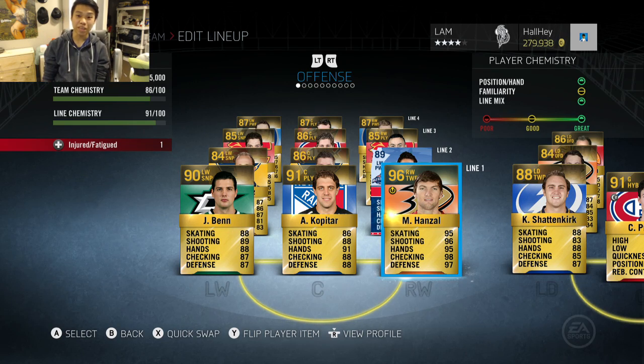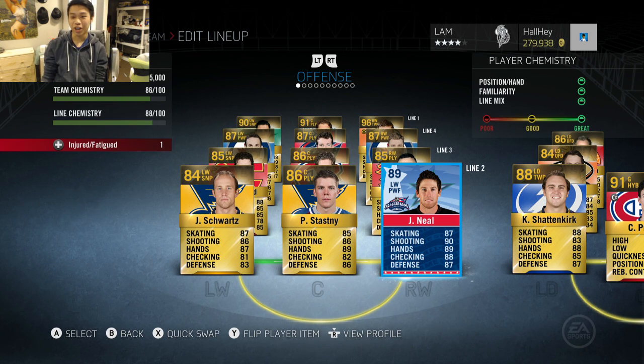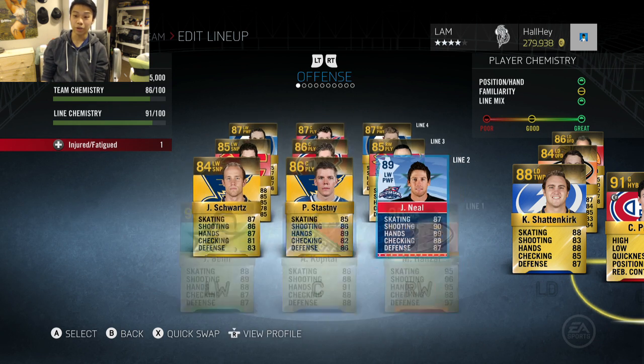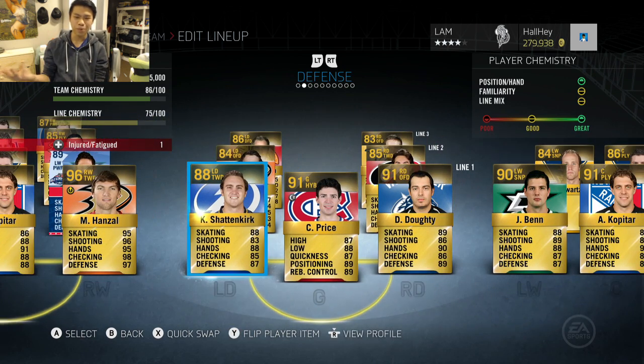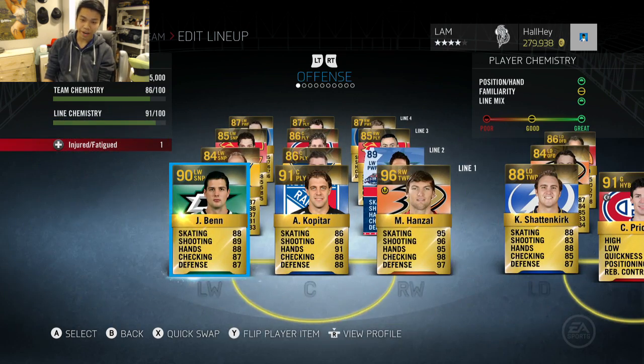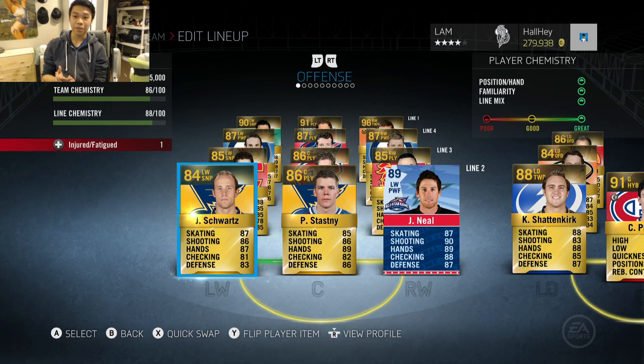Alright guys, that is going to be the end of the episode. We did pick up a pretty sick player — an all-star game card, James Neal, the real deal, now on the Dallas Stars, but he is on the second line. I need you guys to help me out: where should James Neal be — line two or line one? Also, who should deserve the captain card on the Pack Squad? Let me know! I think we picked up two or three of them. Carry Price tied because that guy quit, but we should be fine for next episode. Hope you guys enjoyed — leave a comment, leave a like, and I'll see you guys later!